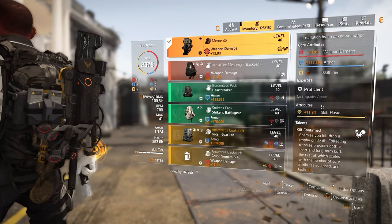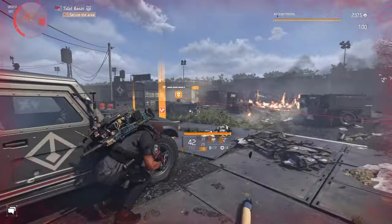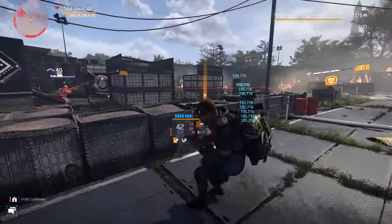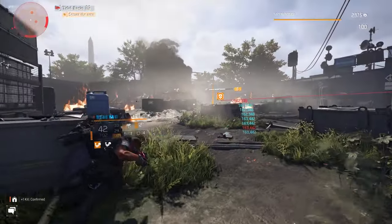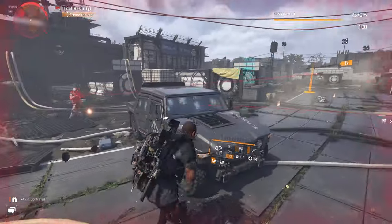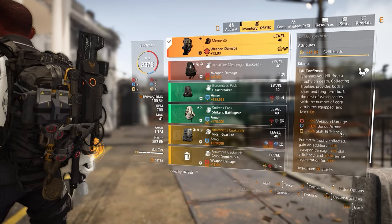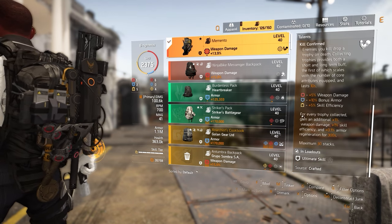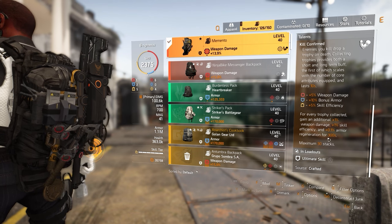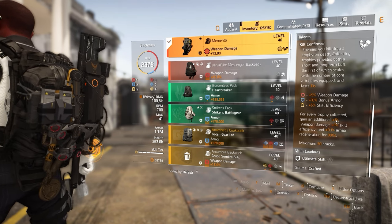The Memento Backpack gives you all three core attributes, just like the Ninja Bike. Enemies you kill drop a trophy on death, and collecting trophies provides both a short and long-term buff. The short-term buff scales with core attributes and lasts 10 seconds: 5% weapon damage, 10% bonus armor, and 5% skill efficiency. Skill efficiency is like weapon handling for skills — it gives you skill haste, skill damage, everything you need. For the long-term buff, every trophy collected grants 1% weapon damage, 1% skill efficiency, and 0.1% armor regeneration for 300 seconds, with a maximum stack of 30 — meaning 30% weapon damage, 30% skill efficiency, and 3% armor regeneration.